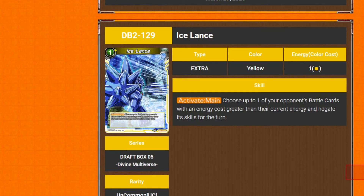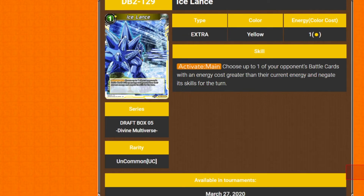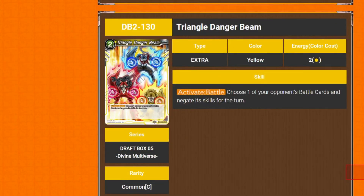Iceland's 1 cost extra card — activate main: choose up to one of your opponent's battle cards with an energy cost greater than their current energy and negate its skills for the turn. It's a shame it's not also active battle. It would be pretty good as active battle — you could play anything like successor, evolve, and just make them a normal card. It would mean people can't swing with stuff and then go Synchro Shoken, or just evolve into something.